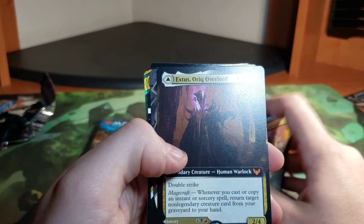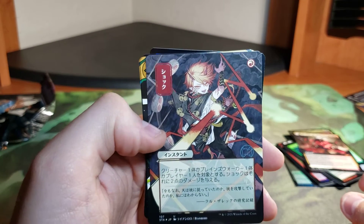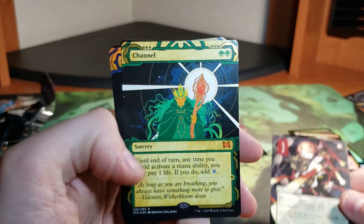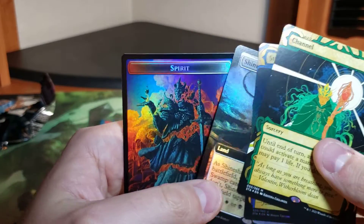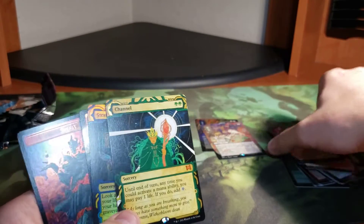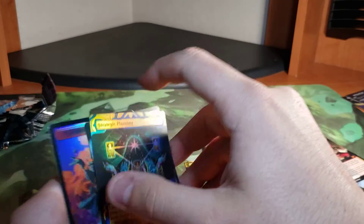Nice, we got Exodus Auric Overlord, and we got Awaken the Blood Avatar. Nice. We got this one tap red. We got a Channel. And we got Strategic Planning. Shine Shadow Snarl Borderless. Nice. We have to put all these Japanese cards in this pile, and this is going over here.